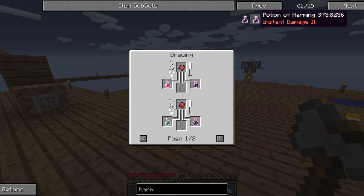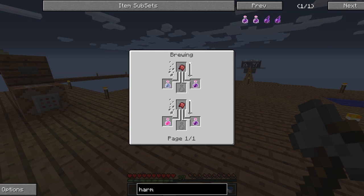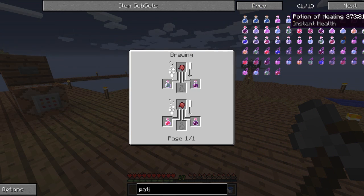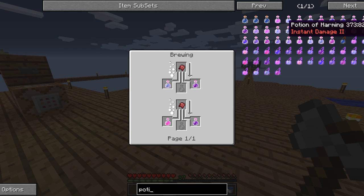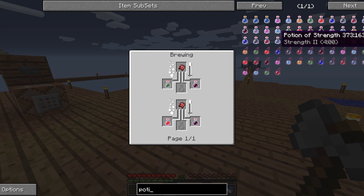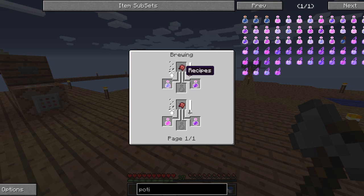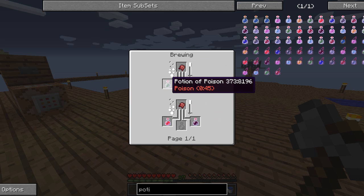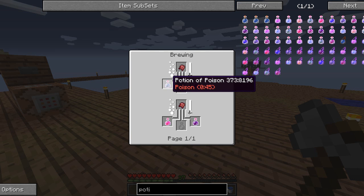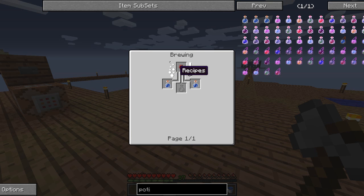To make a potion of harming: there are two ways to do it to get instant damage. Looking it up - harming, how do you make a potion of harming? Instant damage - maybe that's what they call it. You take a fermented spider eye and add it to either a potion of healing or a potion of poison. We can't do the healing route, so we're going to make a potion of poison, which is a spider eye plus an awkward potion. So we're going to need three nether wart and three spider eyes.